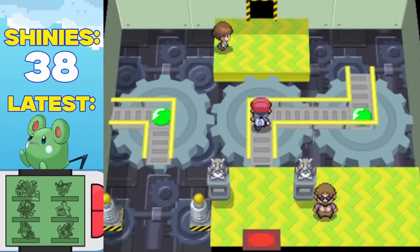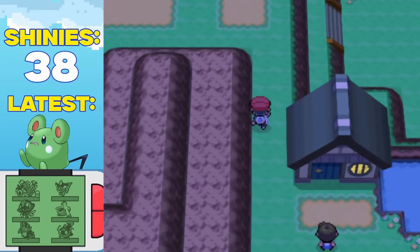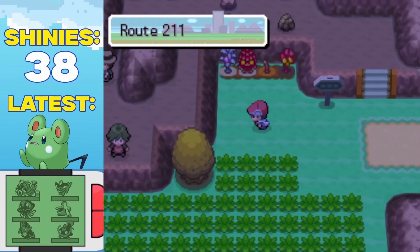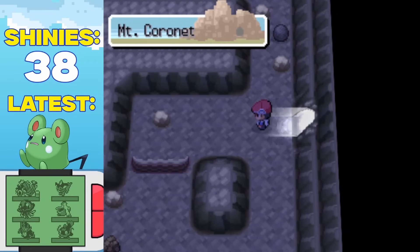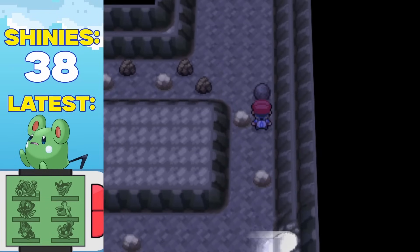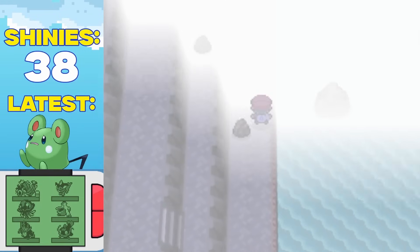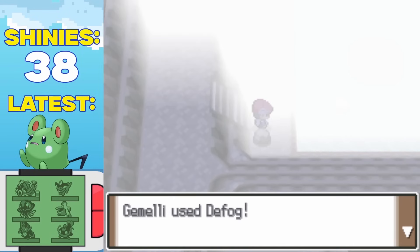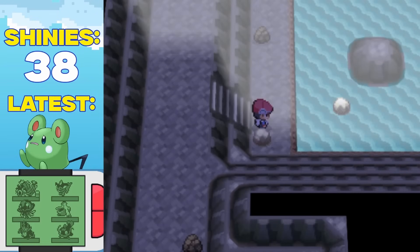With only 5 shinies left to go, I got our last gym battle over and done with, and with all 8 gym badges acquired, I decided to take on the most annoying shiny hunt to ever exist in Pokemon: the hunt for a shiny Feebas. Finding the shiny Feebas isn't even the hardest part — there's only one place you can find a Feebas in Pokemon Platinum, and that's in the lake on the deepest floor of Mount Coronet. This lake is 528 tiles large, and of those tiles, only 3 contain a Feebas, and those 3 tiles randomize daily.